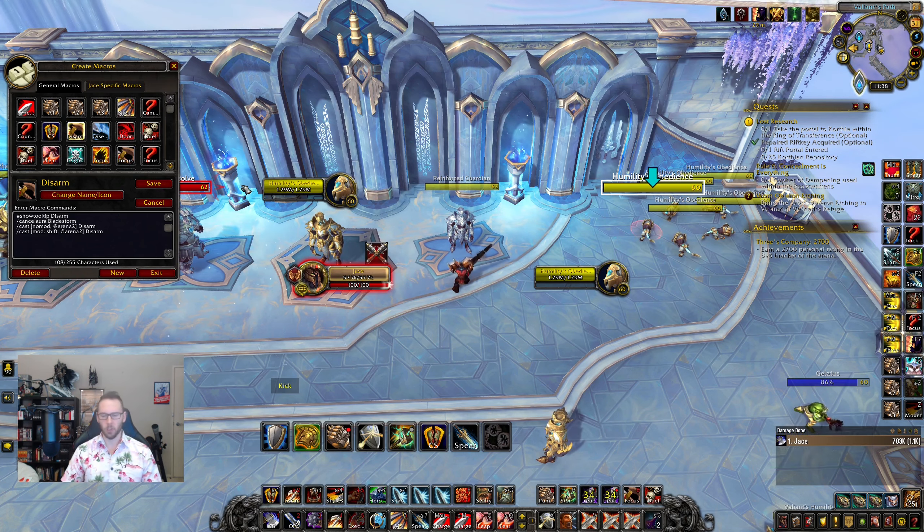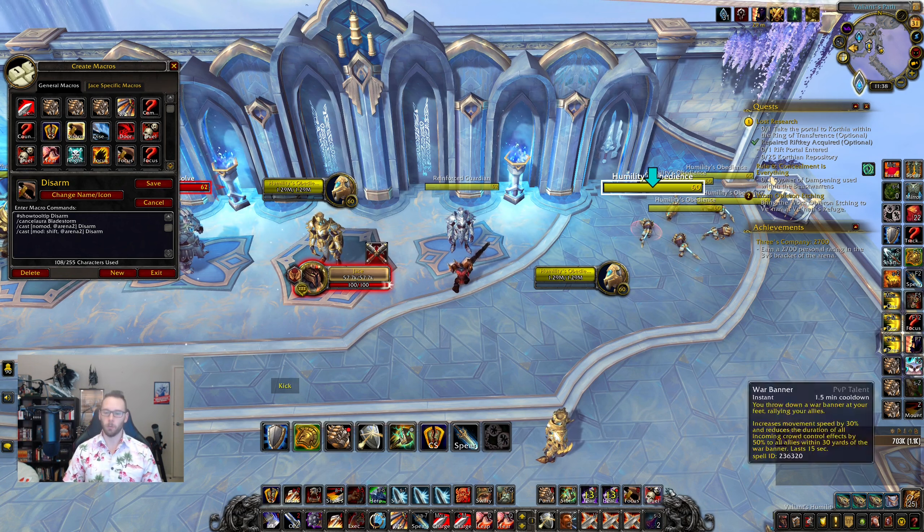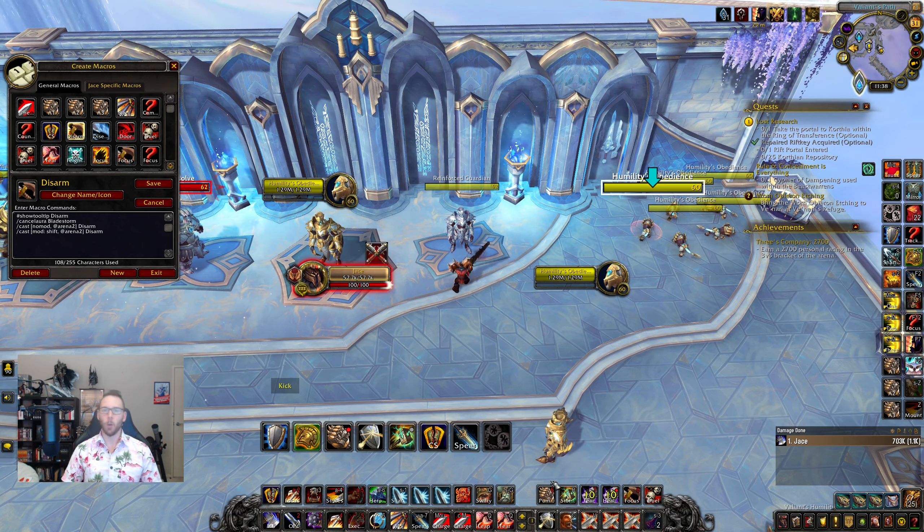There's another disarm macro for specific matchups. If you're versus a WPS team, you'll always be disarming the warrior when he uses Warbreaker. Instead of a focus macro, use one that goes straight to '/cast @arena2' — whichever number he is. You don't even need to think about your focus; just press disarm every time he Warbreakers. You can do the same versus a DK — just change the arena number to match their unit frame.